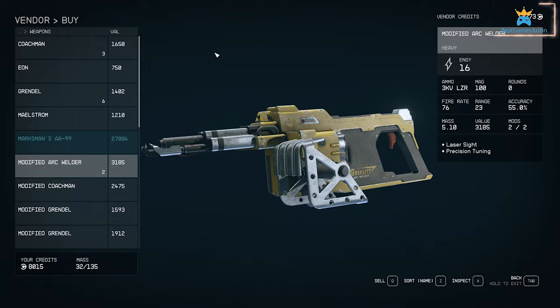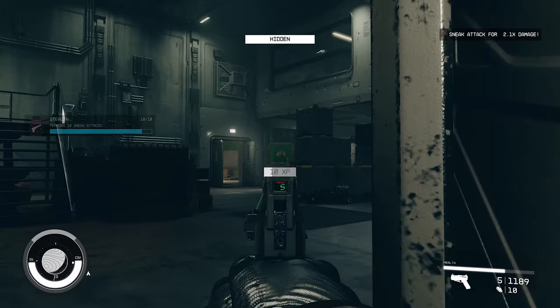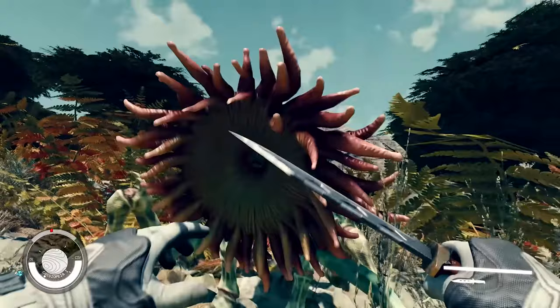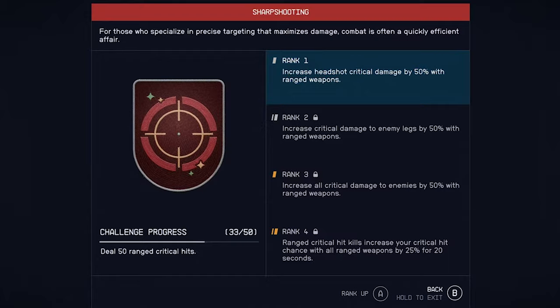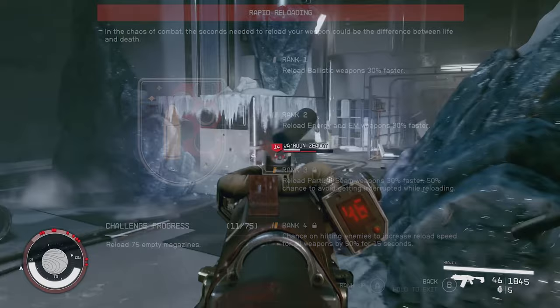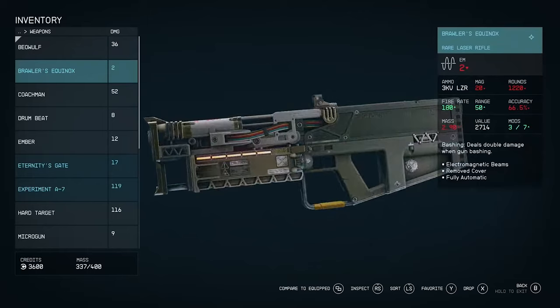It is useful to combine your preferred weapon with a matching skill — if you like pistols there is a skill for that, and for shotguns as well. You can choose ballistics or laser skills which offer increased damage for the entire set of weapons of that type. Reaching level 3 for ballistics adds 30% more damage, and level 4 increases the range by 30%. The sharpshooting skill increases headshot critical damage by 50% with ranged weapons, and at higher ranks increases headshot critical damage to enemy legs by 50%. Rapid reloading offers 30% faster reloading speeds, applying to ballistics, energy, EM and particle beam weapons.